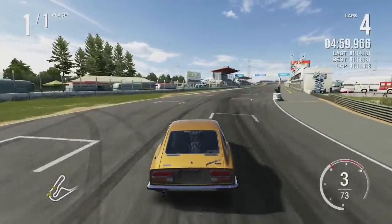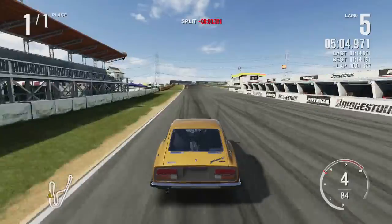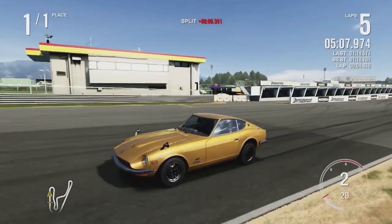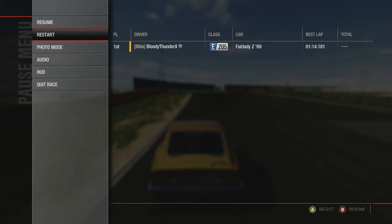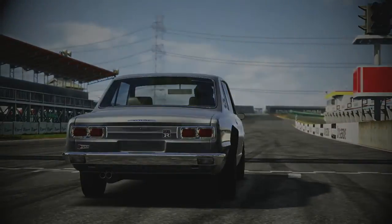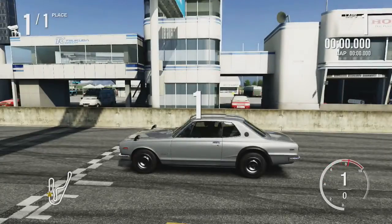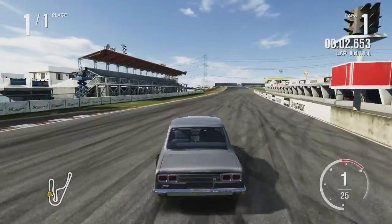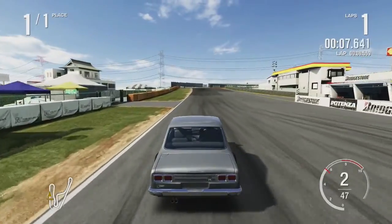That last corner was really good but we were already too far down — even though we got it down a little after the previous split it wasn't enough. A 1:14.181 is still a pretty good time. Let's see if the Skyline 2000 GTR can go for the win or if it falls flat of that time. Let's see if the 2000 GTR will be able to go for the overall victory or if around the track it just can't cope with it as well as the Fairlady Z432.